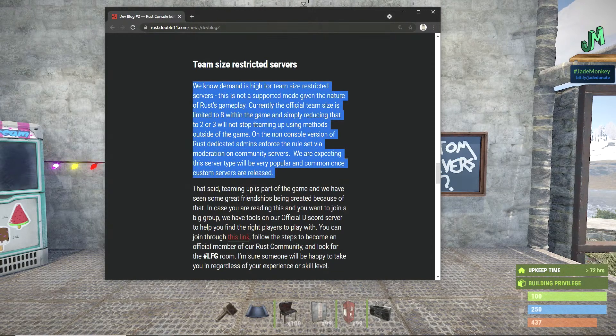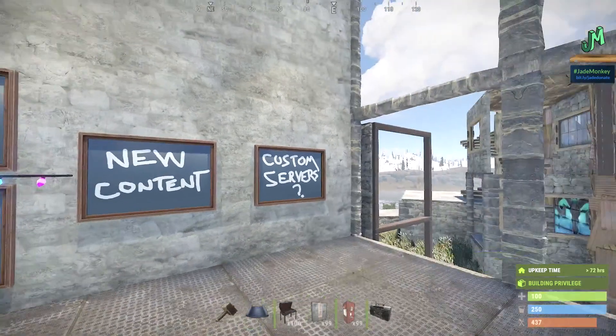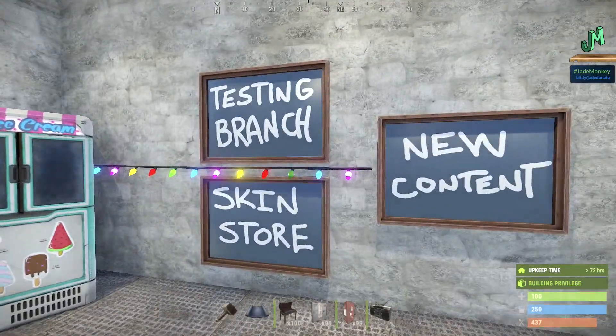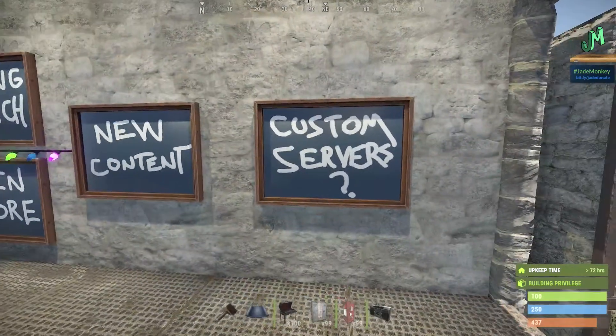They said: we know the demand is high for team size restricted servers. This is not a supported mode given the nature of Rust gameplay. Currently the official team size is limited to eights within gameplay, and simply reducing that to two or three will not stop teaming up outside of the game. On the non-console version of Rust, dedicated admins enforce this rule via moderation and community servers. They're expecting this server type will be very popular once custom servers are released.